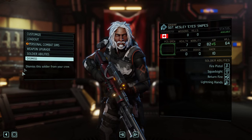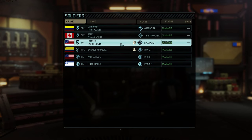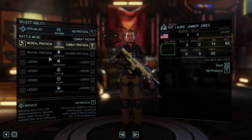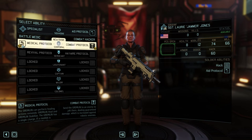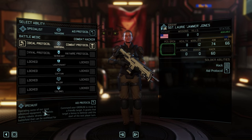Next up, we have our Specialist class, which is kind of your support class — if you need a comparison to the original XCOM. At Squaddie rank, it unlocks the Aid Protocol, which is essentially a defensive boost to a nearby ally. It can get you out of some tough situations.